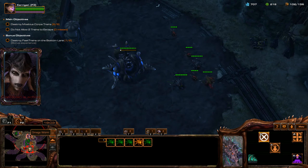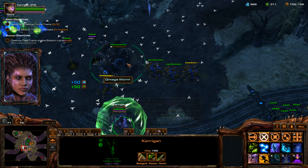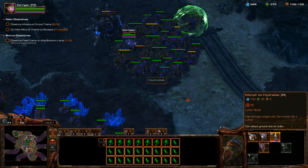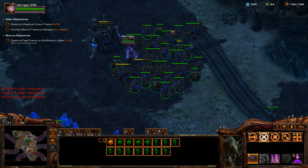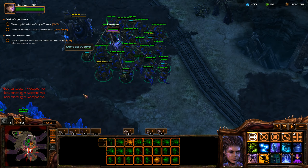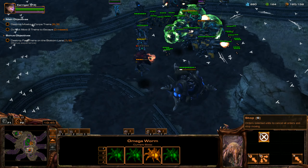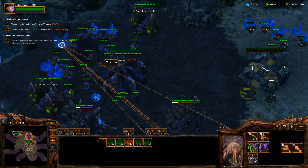Once we get a bunch of Lurkers up, we're not going to have to worry so much about these oncoming waves. This really reminds me of Command & Conquer Generals Zero Hour — for those of you who have played that. When you play as the GLA in that game you have tunnel networks, and you can instantly spawn your units wherever you want as long as you have tunnel networks there. It's so awesome.